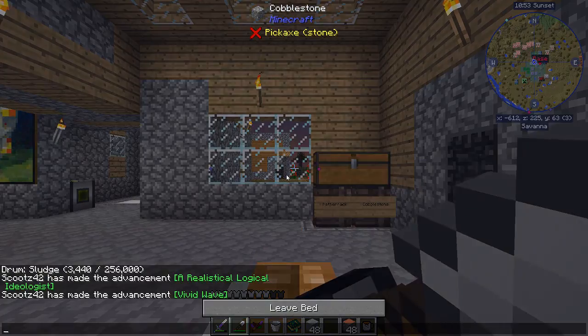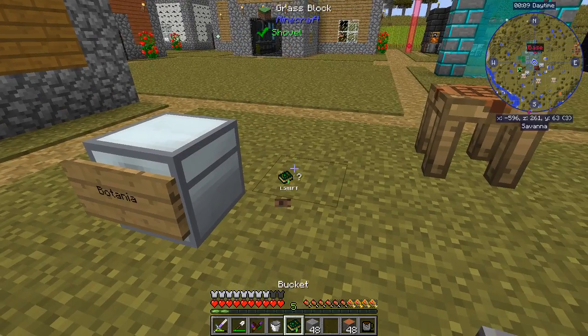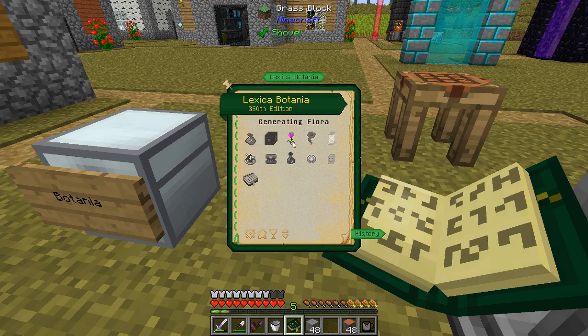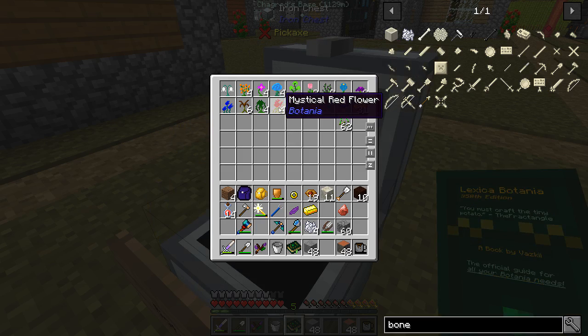We are getting a little over time on this episode, so I'll try to finish this up pretty quick. At least try to get our second flower made. And our second flower - we might make a flower pouch at some point, I've never made one of those either. We want generating flora - let's do the endo flame. Now, let's see what we need to make an endo flame. We need two mystical brown, red, and a light gray. Mystical red, brown... and do we have a light gray? Mystical gray - the light gray may be the one that I don't have. That might be a problem.